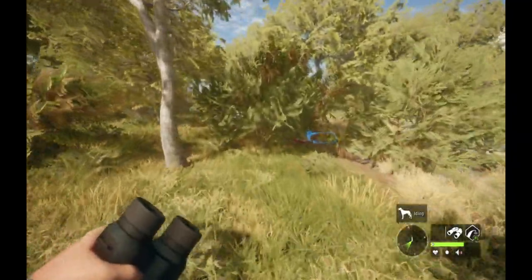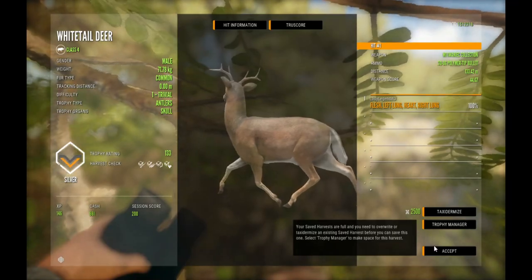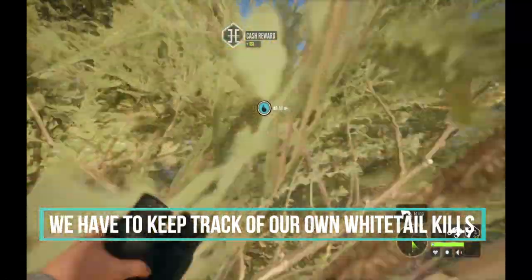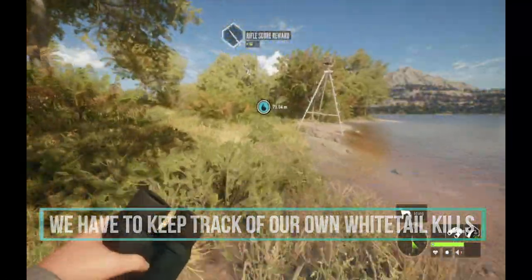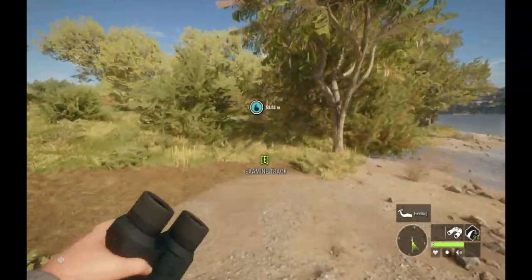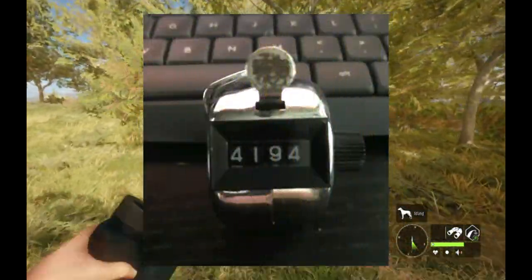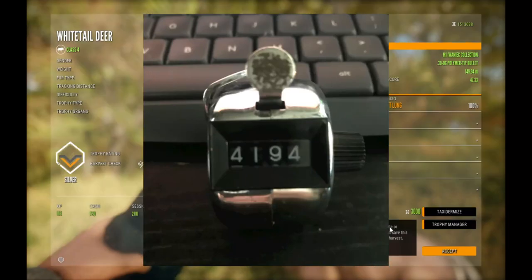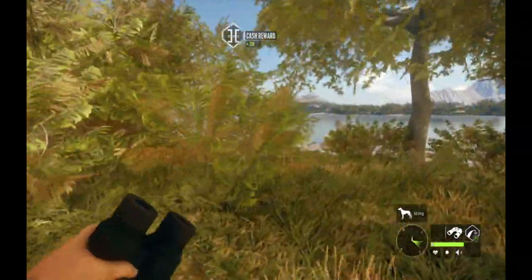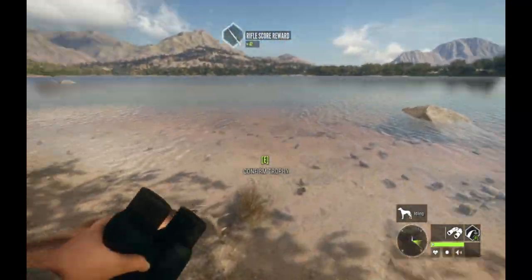One question I get from a lot of viewers is: how do you keep track of the kills? The simple answer is the game does not keep track of individual kills — only your total harvest. So you do have to keep track yourself. Right now I'm using a click counter — I just ordered it off Amazon, there are digital click counters you can get online. Or you can simply tick each kill on a piece of paper — I have done that as well. But you do have to keep track yourself unfortunately.